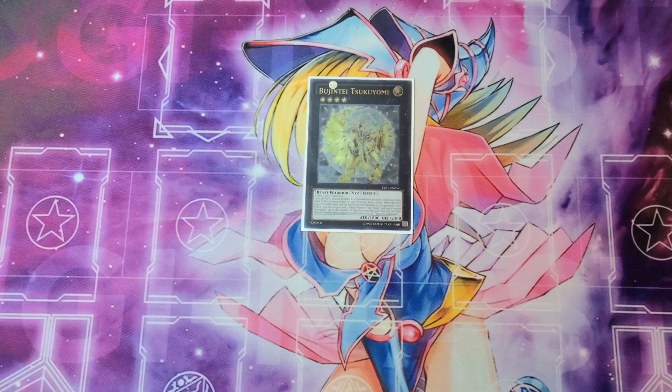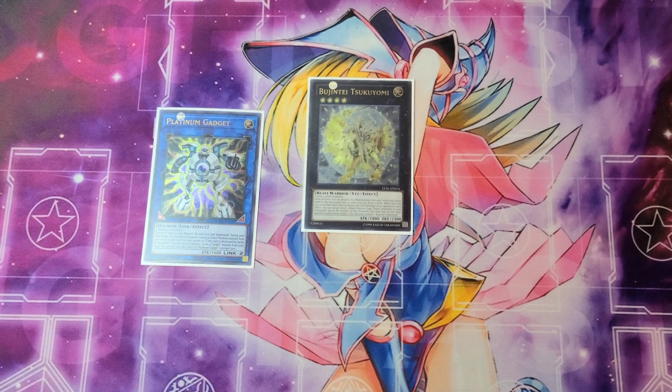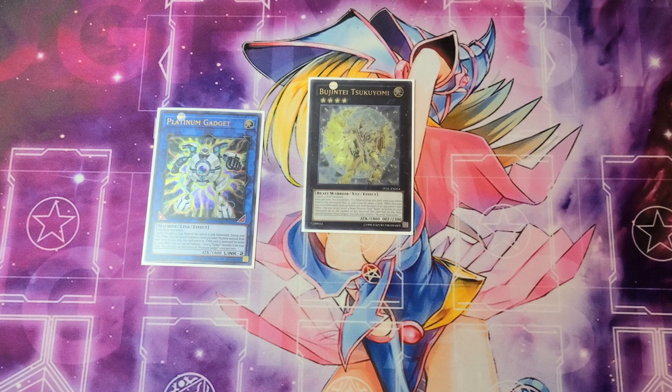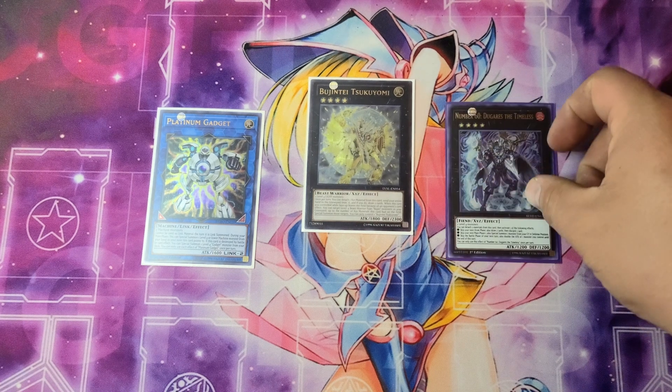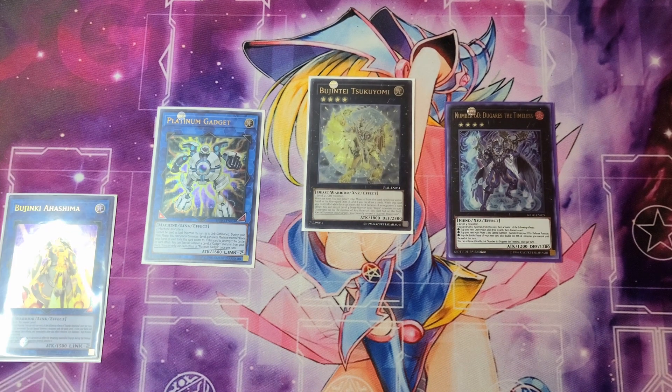Now, remember when I showed you the deck profile we said that Tsukuyomi was in the deck because we couldn't find our Platinum Gadget. Well, we just so happened to find our Platinum Gadget, which is awesome for this deck. We are not going to be taking out Bujinte Tsukuyomi because it is integral for one of our combos, so instead of taking out Tsukuyomi we are going to be taking out Dugaris the Timeless. Dugaris the Timeless is a very powerful card, but there is another way I want this deck to run, so we are taking it out for the Platinum Gadget and also throwing in Bujinki Ashima.